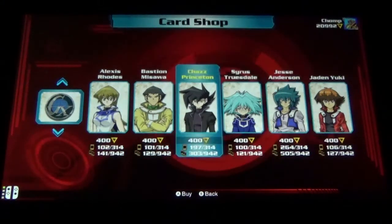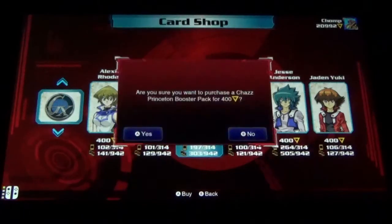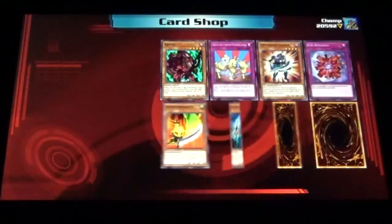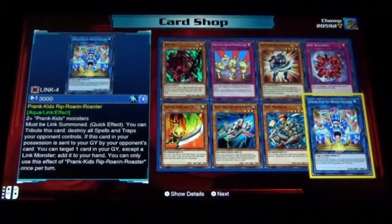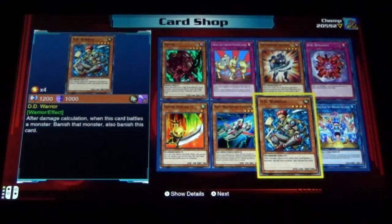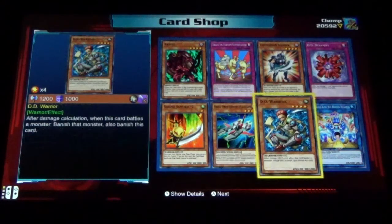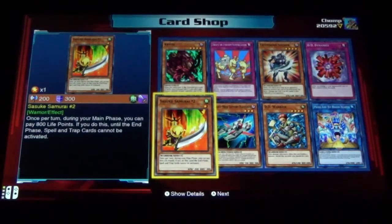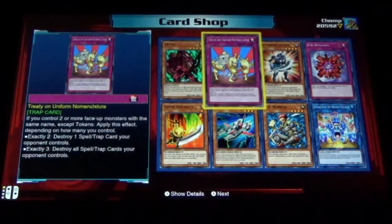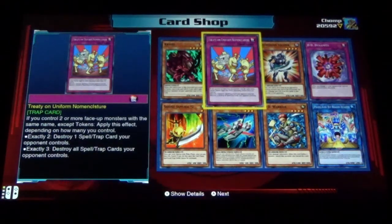Let's open up a few Chaz packs just so you can get a feel of what you get with Chaz. This is kind of not very centered on anything. You got Prank Kids in his pack. DD Warrior, Heavy Mech Support Phantom, Sasuke Samurai Number 2, Kairul, and of course Chaz has the Ojama cards.